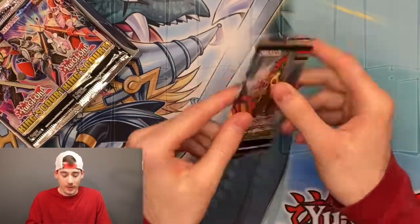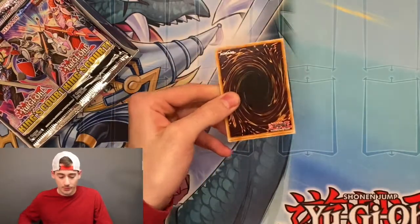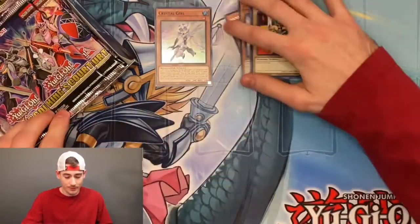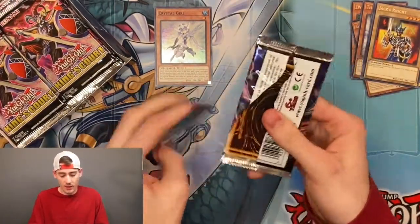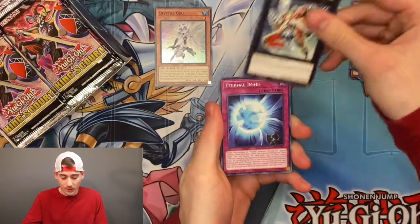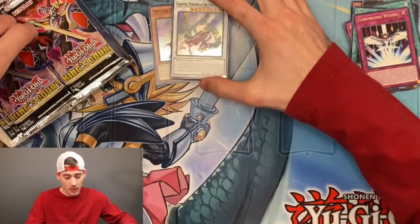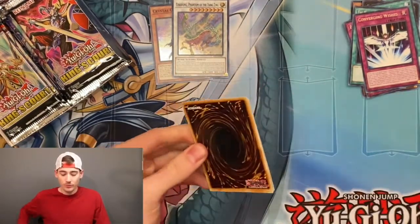Let's get into our first pack. With that being said, obviously there's only four ultras, so we don't care about these rares or the super rares — we are ultra hunting. Crystal girl for the first pack. Hopefully today is the day of a god card. Eternal Road, Infinite Cards, Chow Thing — alright, two supers down, no ultras yet.